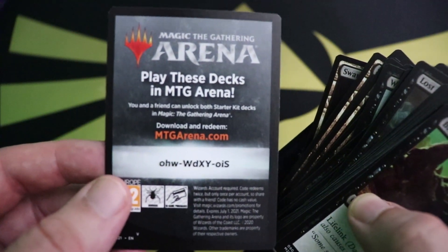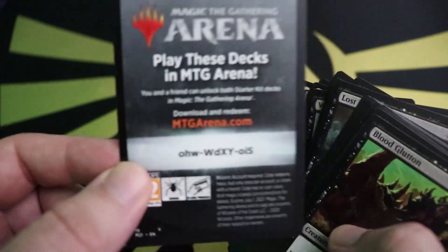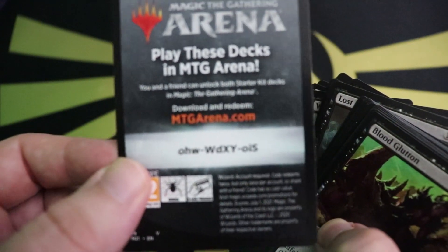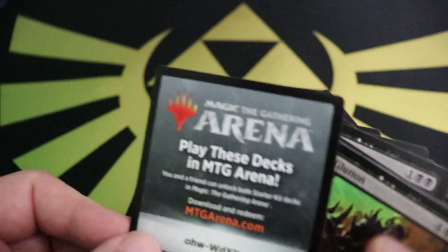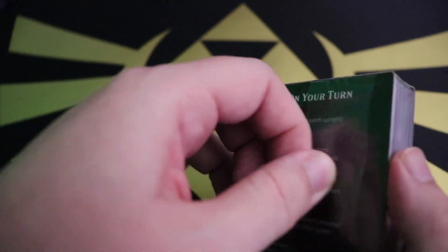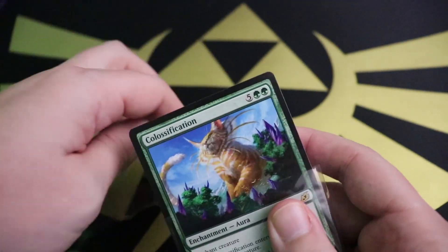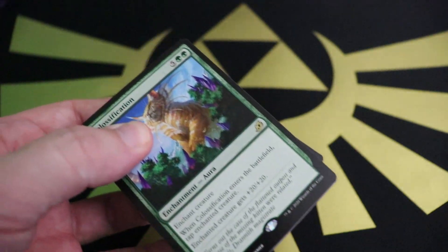And there's the Arena code — if you redeem it and it works, that means you're my friend, because that's who they said it was for. Let me know in the comments below. Speaking of friendliness, let's get into green — the friendliest, most exciting color in all of Magic.